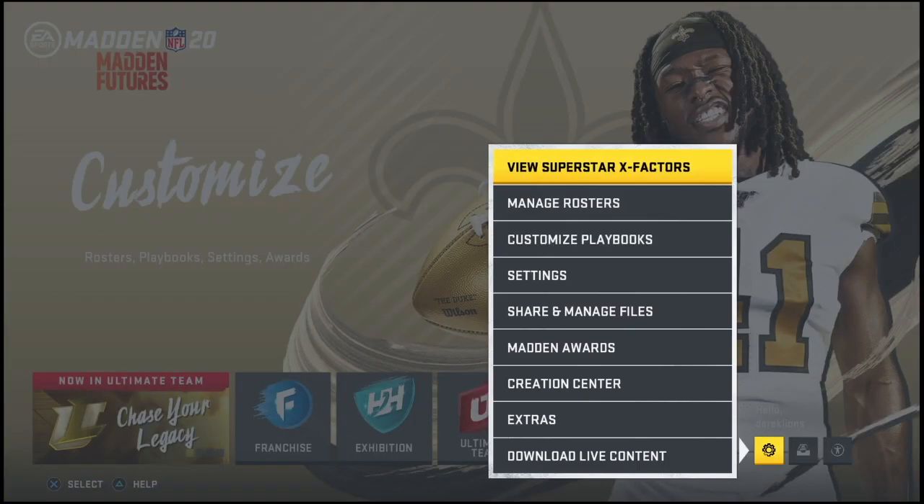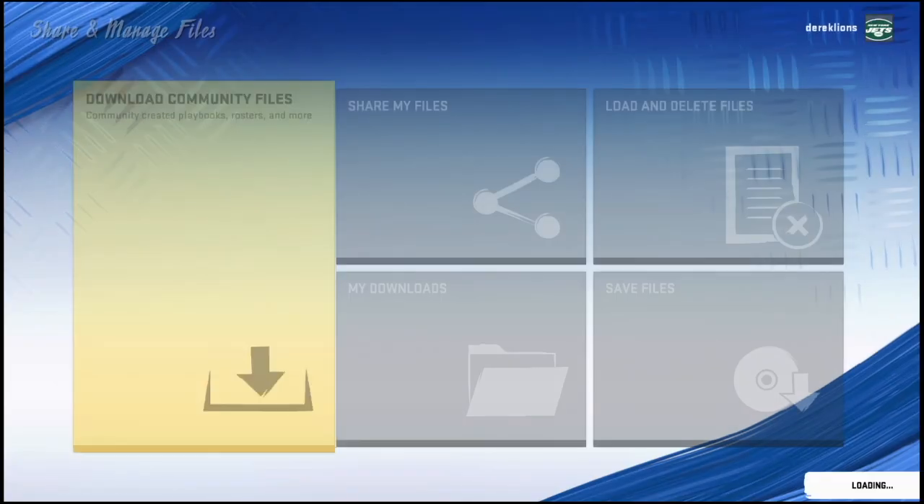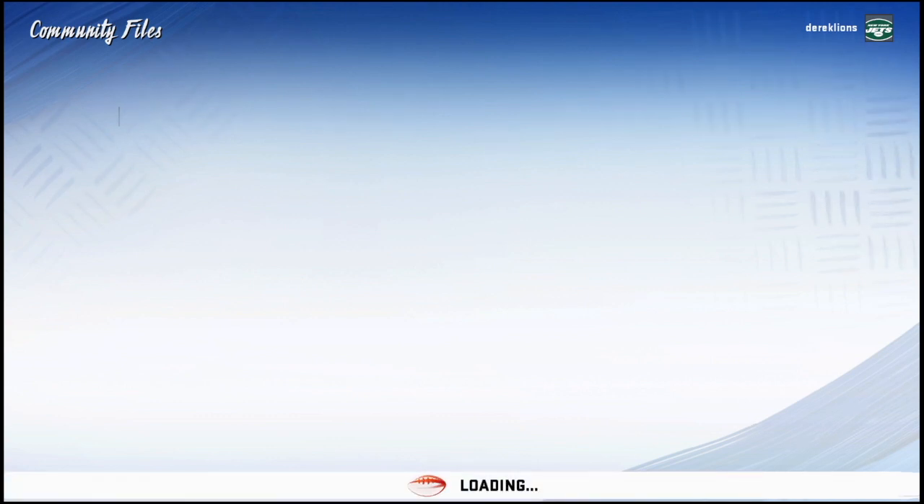We're going to go right ahead to the Share and Manage Files option here in settings. This is super simple, and they make it more simple every single year. We're going to go to Download Community Files — you do need an internet connection, of course.